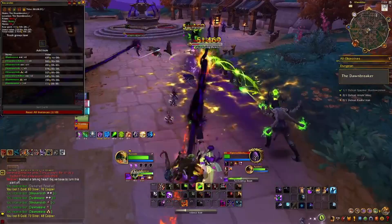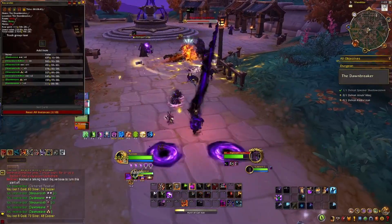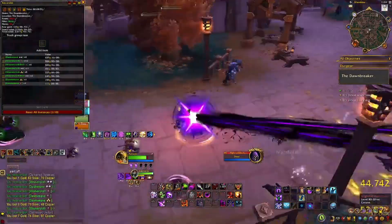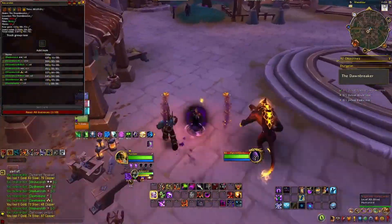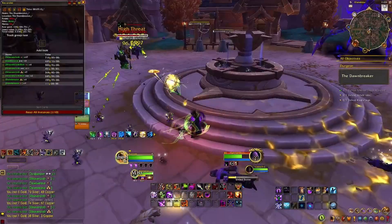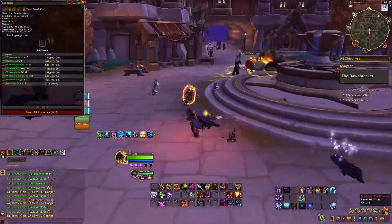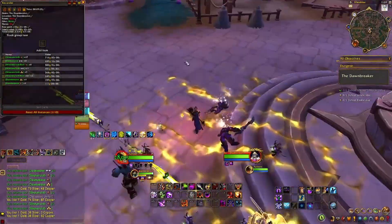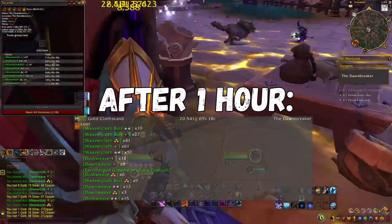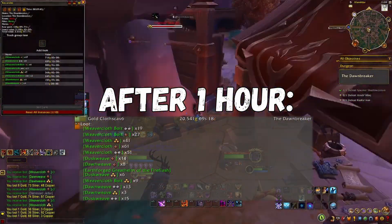Just make sure you do not pull the boss — so single target. And if you want this extra pack next to the lieutenant, pull the lieutenant and DPS them down. Dawnbreaker runs take 10 minutes to do; they can take less if you're more geared. But if you do this route, you will get approximately 20,000 gold per hour.